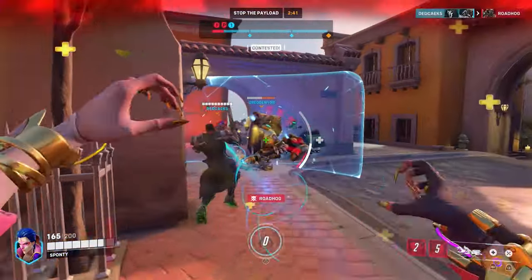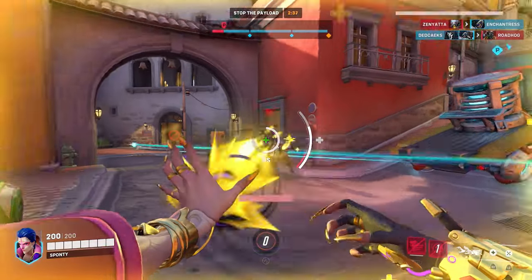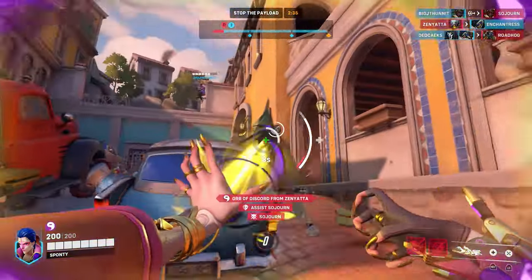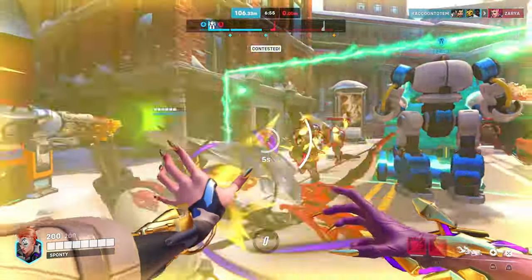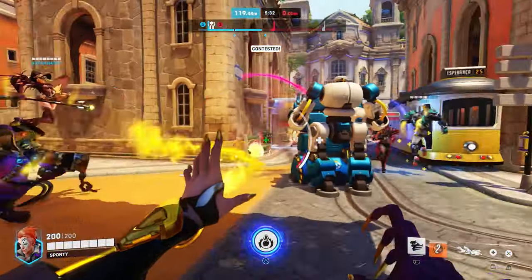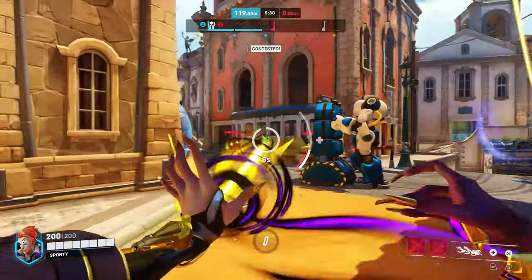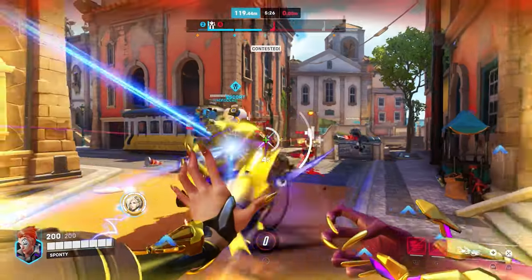Finally, Coalescence can be a game-changing ult, as it can heal your team, hurt your enemies, and pierce barriers and shields to reach the players behind them. Sometimes it can be best to use when there's a bunch of low-health enemies who can be easily dispatched, or maybe your team needs some emergency healing, so using it to blast them with a steady stream of yellow health can be the best move.